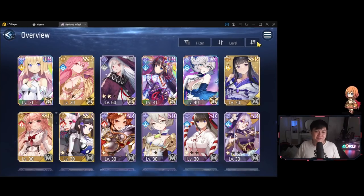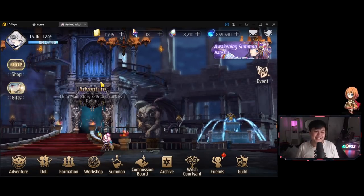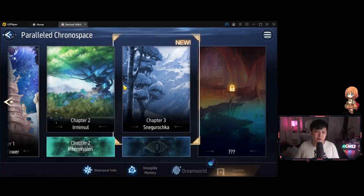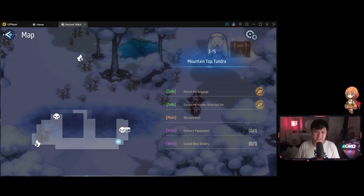Tip number 9: when you are in story mode walking around in the chapters, you can actually click on your mini map to expand the map. I personally only learned about that on the very last day of CBT. You can pop open the map to see where you haven't explored yet in case you've missed any chests. Just click the mini map and a big map will come out.